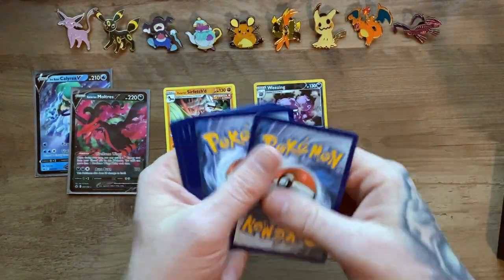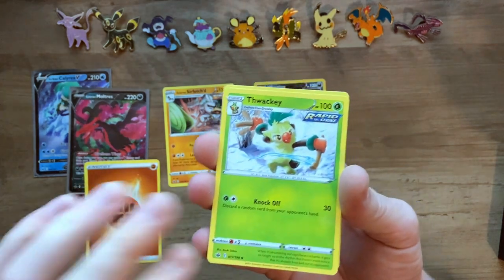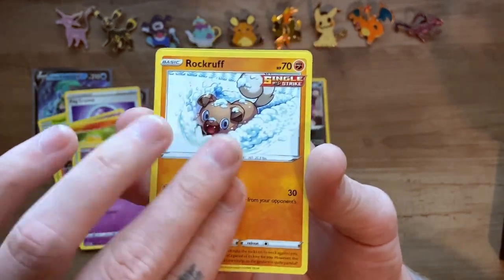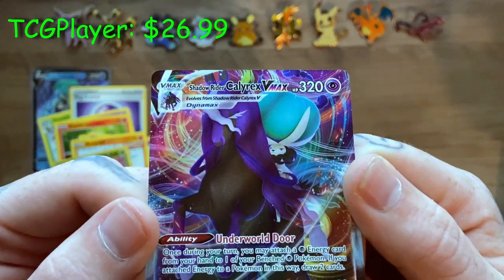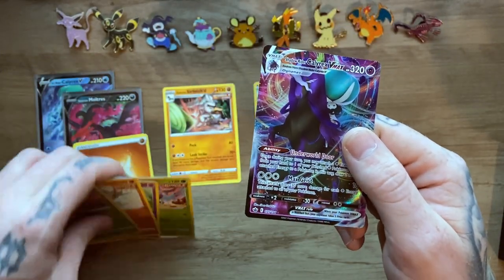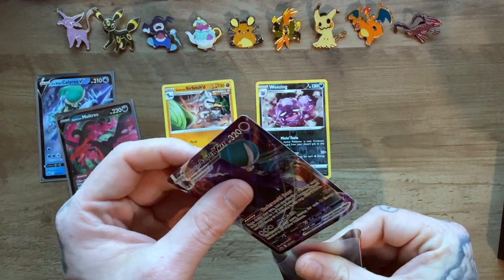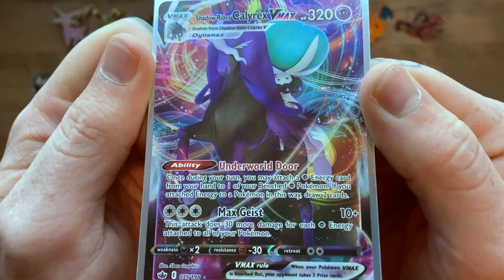Code card. Fist Bump Energy, Thwacky, Fog Crystal, Hattrem, Heracross, Sunny Form Castform, Spheal, Hatenna, Rockruff, a Steenee — alright, there we go. There's some luck on the second half — we got a Shadow Rider Calyrex VMAX! There's a whole bunch of people running this deck and the Ice Rider as well and they absolutely crush it. That is an awesome pull. Definitely not mad about that. Going ahead and sleeving that bad boy right there — not too shabby at all.